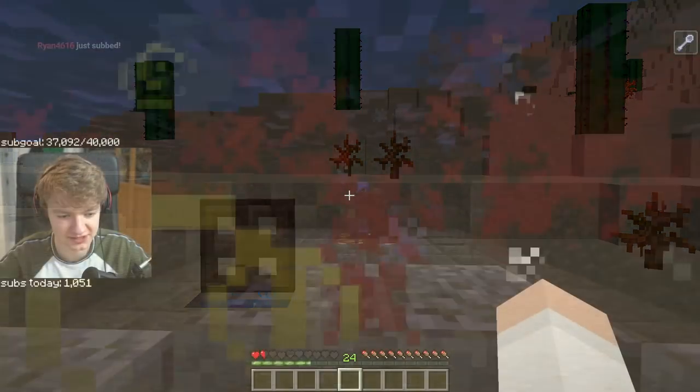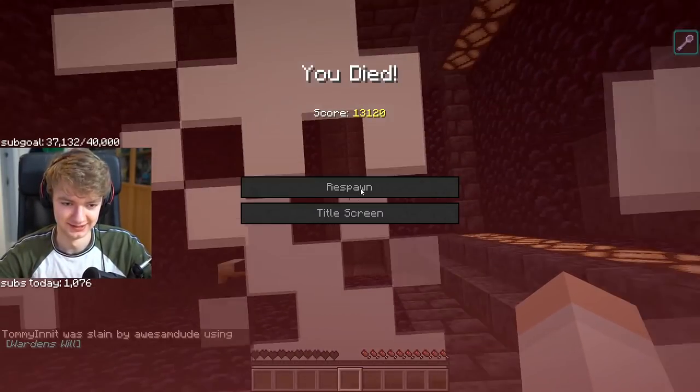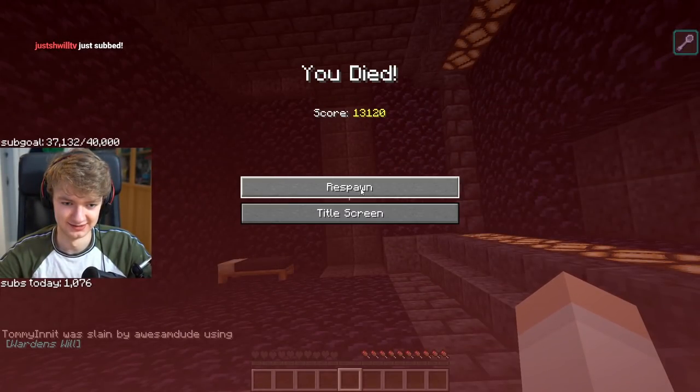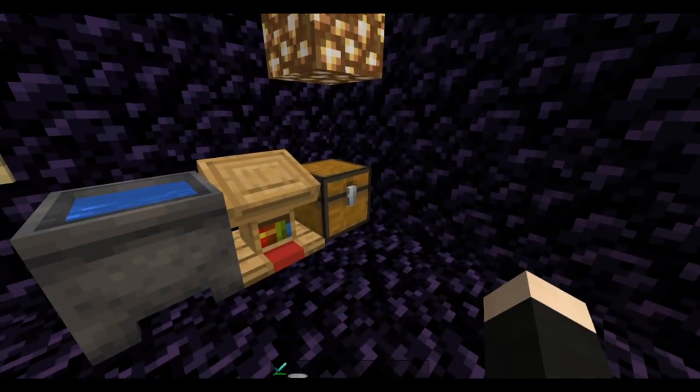When Tommy went through the prison precautions, AwesomeDude killed him twice to make sure he had no items on him. Given that Dream is the prisoner, I have no doubt this was done to him as well. This renders enderpearl stasis chambers absolutely useless. So now we have to take a look at our resources within the cell — we have a chest full of books and quills,